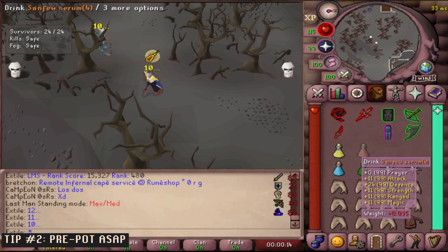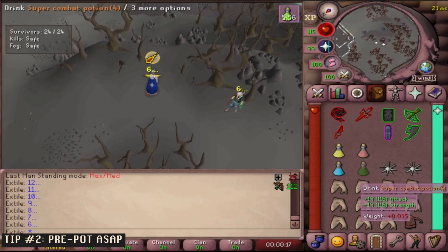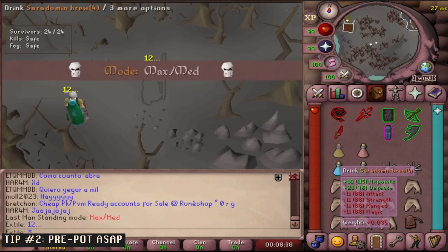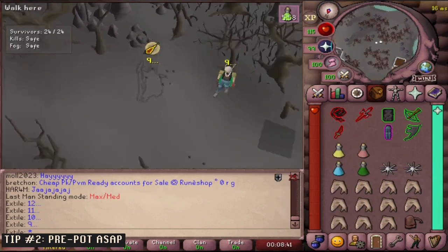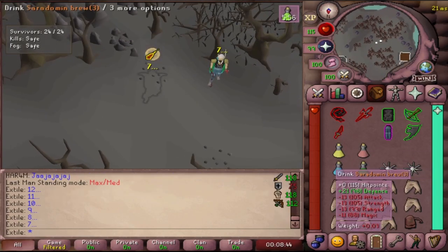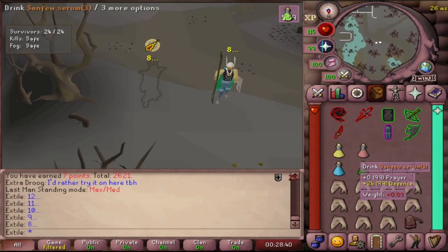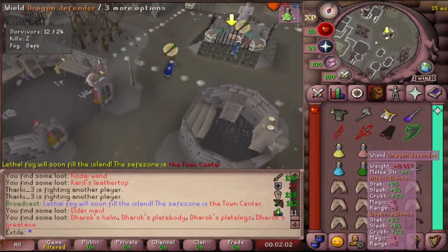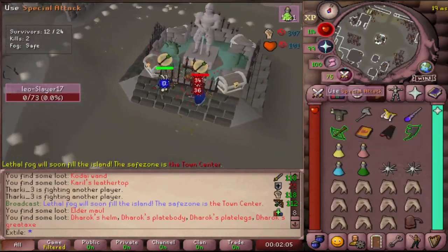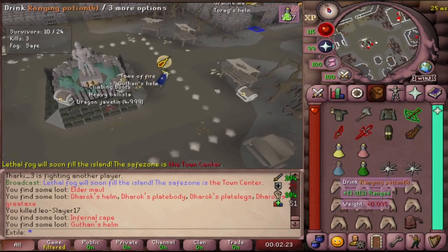Pre-pot as soon as you can. I like to do the Saradomin brew into a restore, into a ranging, into a super combat. This will start me at 115 HP and maximize my stats for the fight. A lot of LMS is just a battle of who hits the other person more, so you really just want to make sure you're hitting them more and not wasting time eating. After I win a fight, I immediately do the same potion rotation — I start at 115 HP, which allows me to take more damage before I have to eat again.